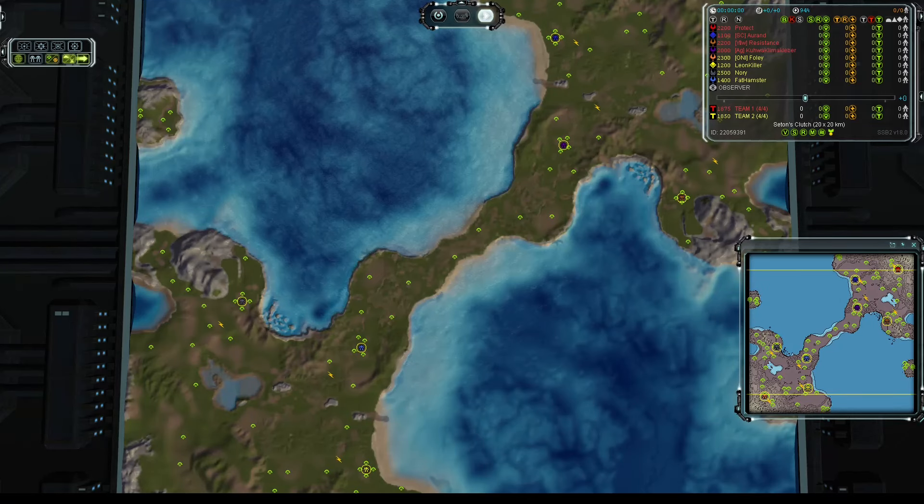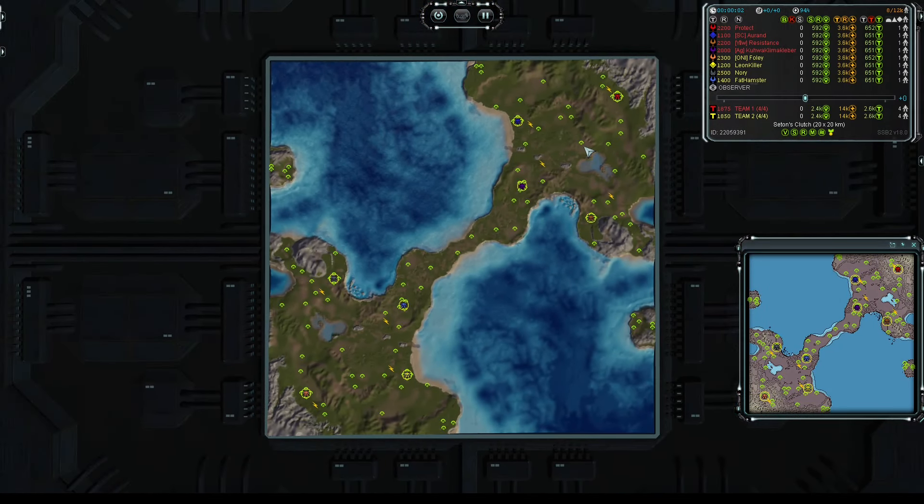Hello and welcome to yet another cast. For you today I have a custom 4v4 played on Seton's Clutch. Once again, back to this map. We have, as per always, team 1 up in the north, team 2 down in the bottom. The usual setup is that team 1 is in the bottom on Seton's, but sometimes you can see teams switched up based on the kind of auto teams that is used.